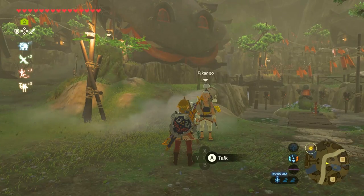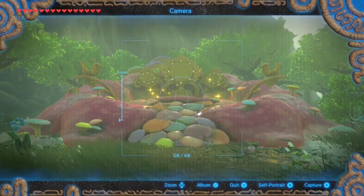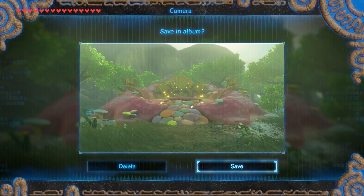You start the quest Find the Fairy Fountain by talking to the Painter. Finding the Fairy Fountain requires you to take a picture of the Great Fairy, so you will not be able to complete it unless you have unlocked the Sheikah Sight camera feature.